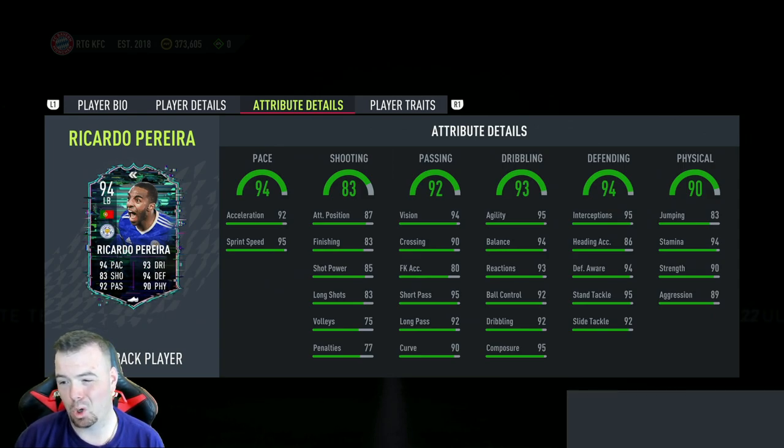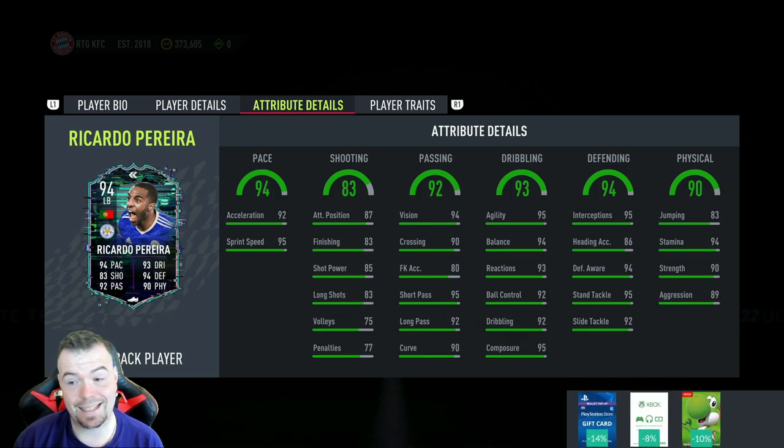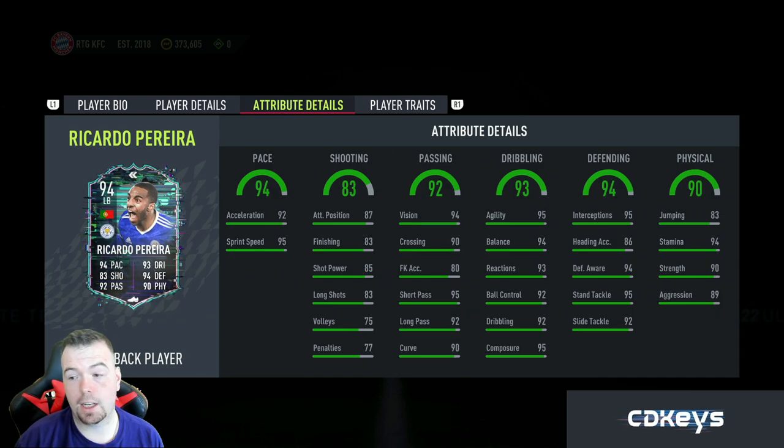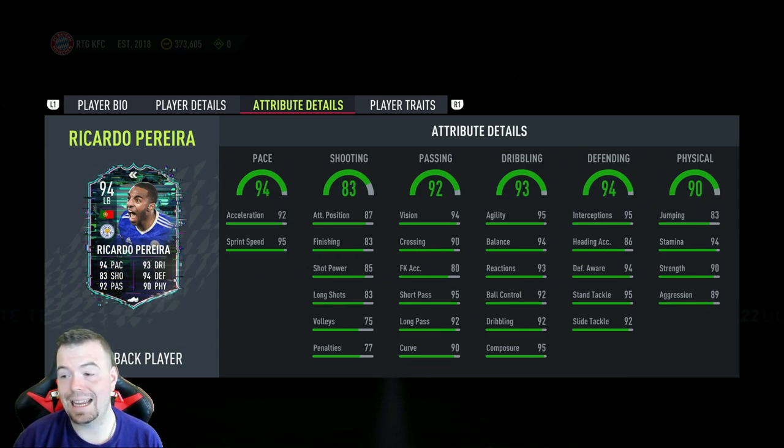In-game stats are mad — they're all green and high green apart from a couple. Pretty much everything is on 90+. 92 acceleration, 95 sprint speed, 87 attacking position, 83 finishing, 85 shot power, 83 long shots, 94 vision, 90 crossing, 83 free kick accuracy, 95 short passing, 92 long passing, 90 curve, 95 agility, 94 balance, 93 reactions, 92 ball control, 92 dribbling, 95 composure.